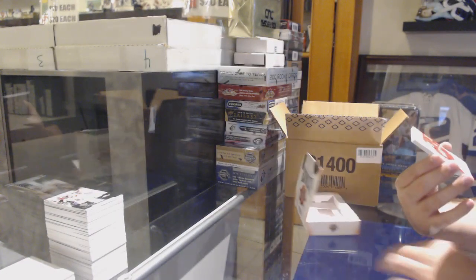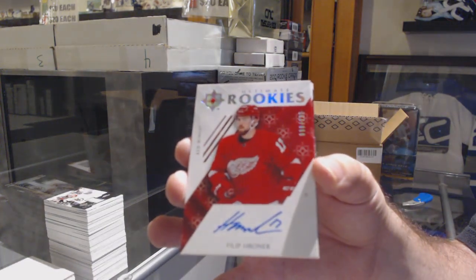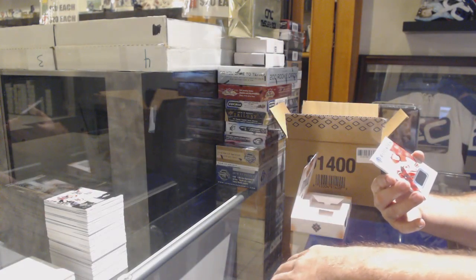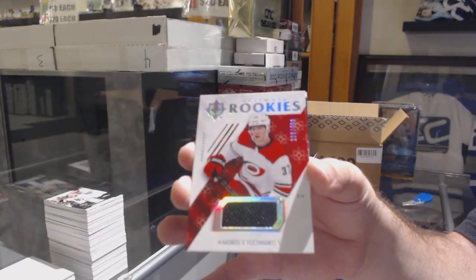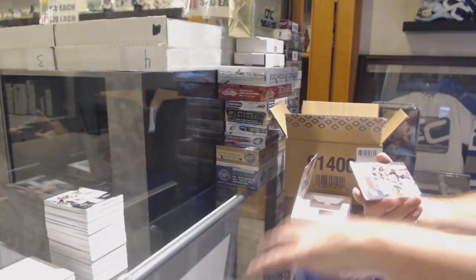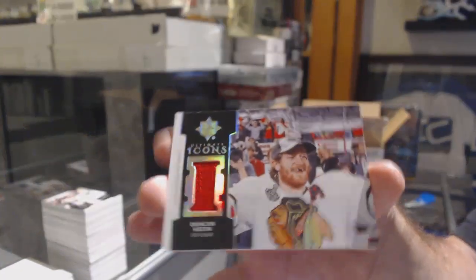For the Red Wings, a 299 rookie auto Phillip Roenick. For the Carolina Hurricanes, rookie jersey Andre Sveshnikov. And an icons jersey of Duncan Keith for the Chicago Blackhawks.